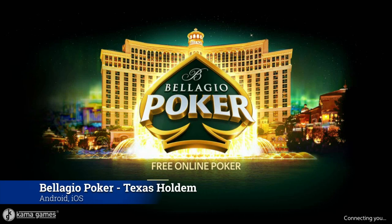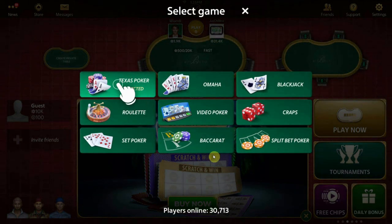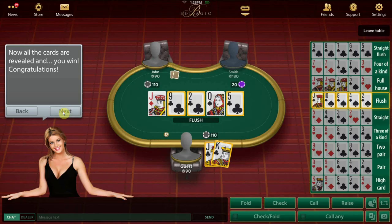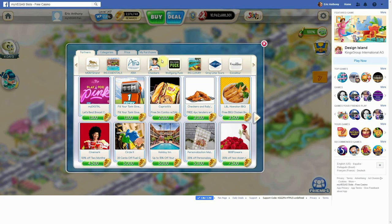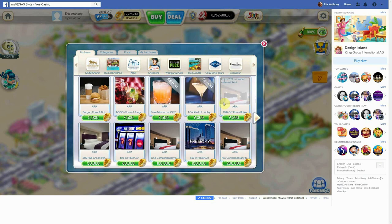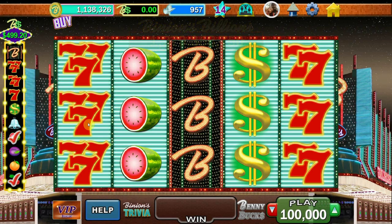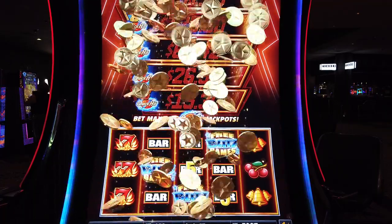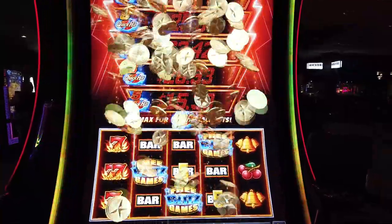And finally, the newest MyVegas game in the lineup: Bellagio Poker Texas Hold'em. This one lets you play blackjack, roulette, and of course Texas Hold'em for loyalty points on your iPhone or Android. You don't even need to put any money into it to redeem the rewards. So, unlike some other games, your comped meal, show, or credit is actually complimentary. And unlike some other games, the rewards are actually pretty stable and consistently growing with other sponsors and partners.